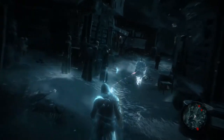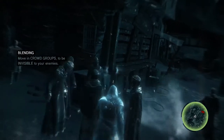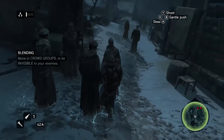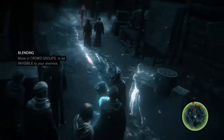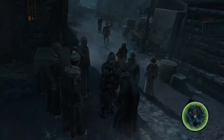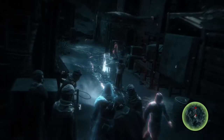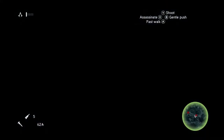Now there's a bunch of people around — we can use them to our advantage. Blending: moving with crowd groups to be invisible to your enemies. It's a very useful thing that's very easy to acquire because people are everywhere. I'm just going to let them slip past, because if I kill them, the guards will get suspicious.